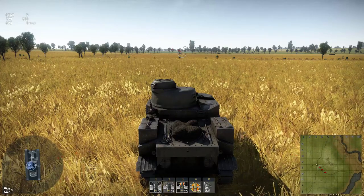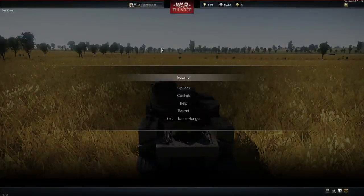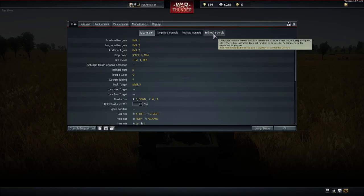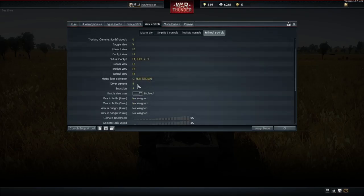First I'll show you how to enable the monocular view and the driver view. Press escape, go down to controls, change over to full real controls, go up to view controls, and then scroll down. You will then see driver camera and binoculars. Click on each one and press assign button. I've bound driver camera to 8 and binoculars to 9.